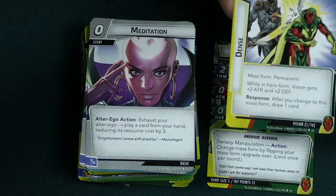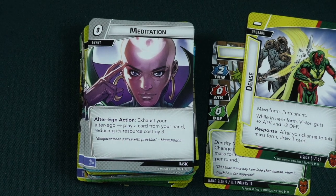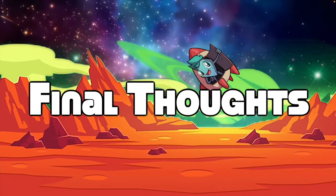So that is Vision, with his dense and intangible stuff going on. Let's take a look at my thoughts. Vision's main thing is the whole intangible mass or dense mass concept — going back and forth. It's kind of cool that he can switch back and forth each turn, and you have this interesting puzzle of when you're going to flip forms.